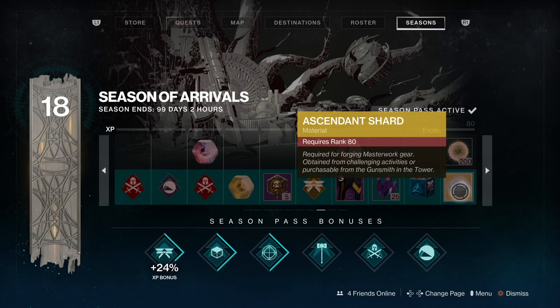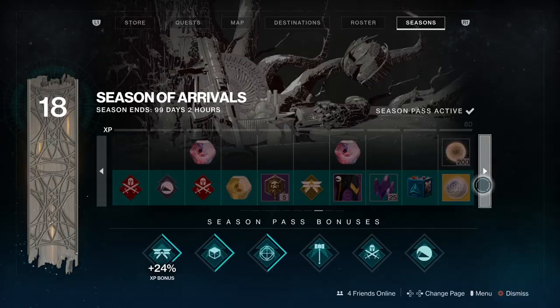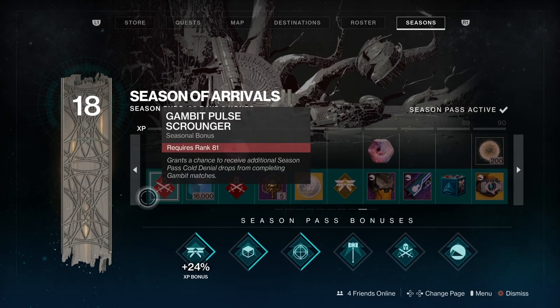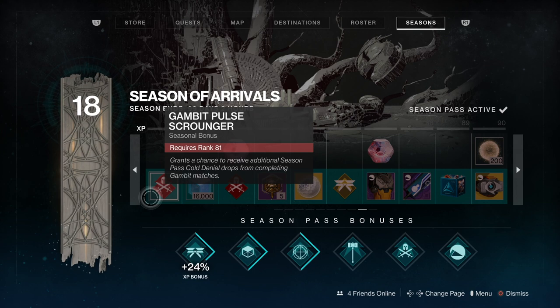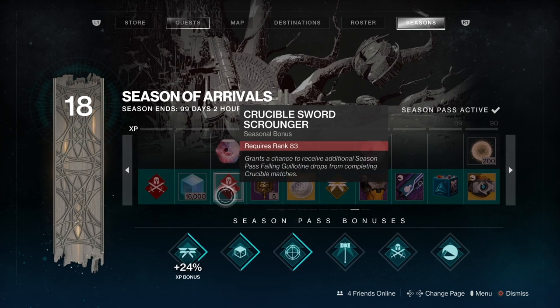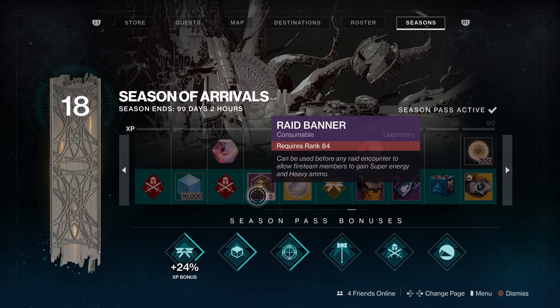These are for forging Masterwork gear. Moving on to the second-to-last tier. We've got the Pulse Scrounger, so the Cold Denial will drop in Gambit. We've got 16,000 Glimmer, and the Sword Scrounger — so we've got the Guillotine dropping in Crucible matches. More raid banners, more Ascendant Shards, and another ornament — this time for the chest plate. Very nice, with some large screws and vents that look like jet engines. Really cool.